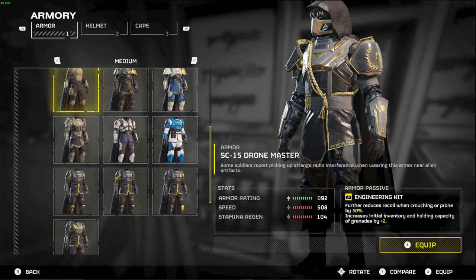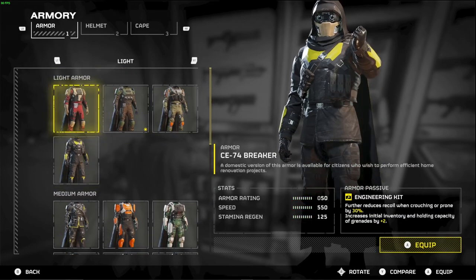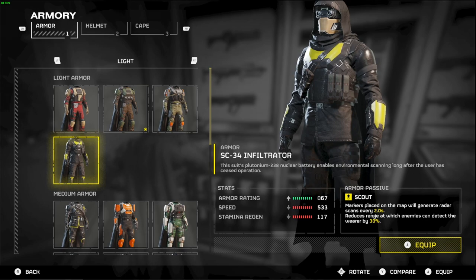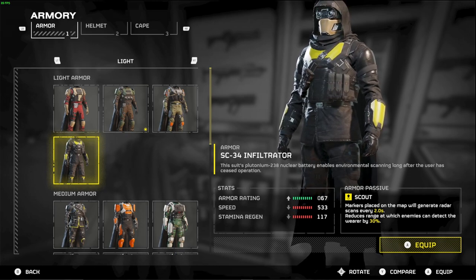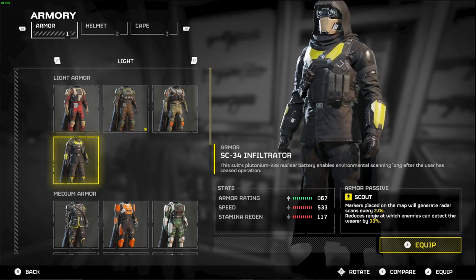Medium armor is pretty solid for the most part, but in my opinion the best armor is light armor. Light armor is absolutely fantastic - not only does it let you run around the map faster, a lot of them come with the scout buff. That means markers placed on the mini-map generate radar scans every two seconds, and it reduces the range at which enemies can detect the wearer by 30%. When you drop a pin on the map during a mission, within a 50-yard range around that pin it will be pinged so you can see all the enemies there.